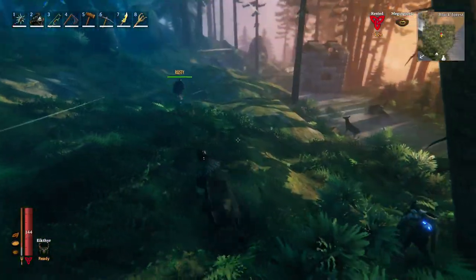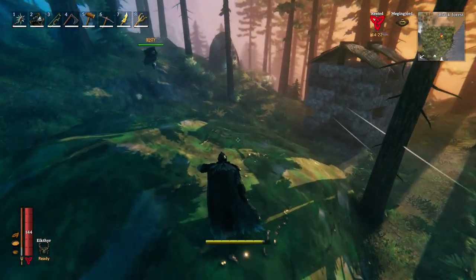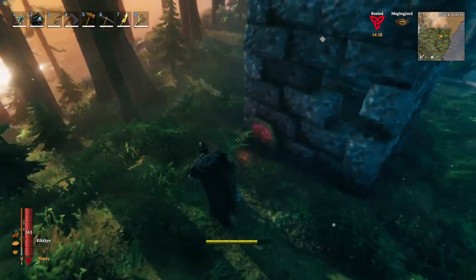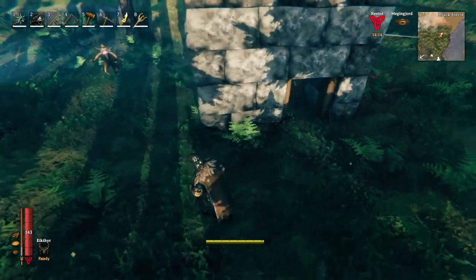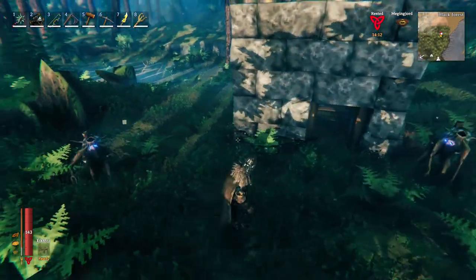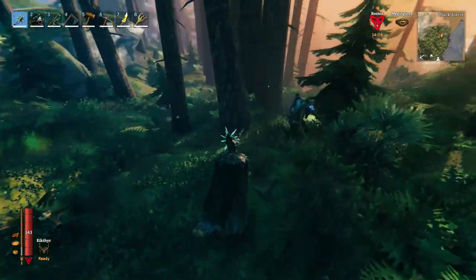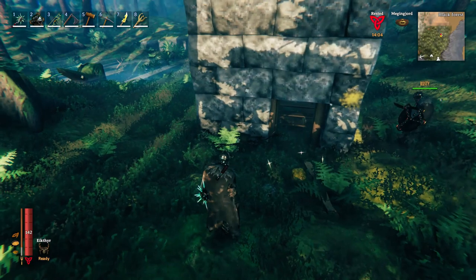Tip number 7 is about the Black Forest, the second biome you will explore in Valheim. If you have been there already, you might have seen these little towers. In front of them you can sometimes find wooden barrels — don't forget to destroy them because they are filled with different loot like deer hide, resin, leather scrap or coins. These are all resources you need during the Bronze Age and even later on, so keep your eyes open for the barrels.